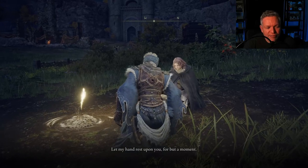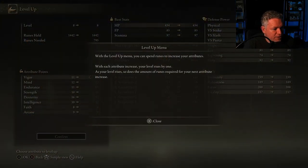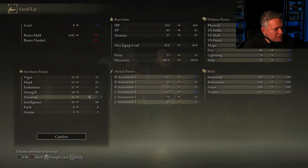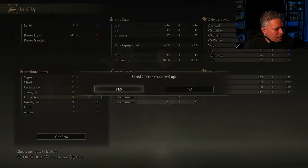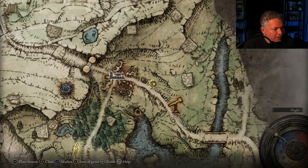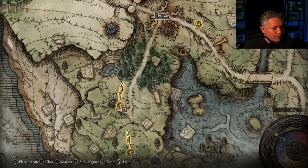If I were to use all the runes I've been picking up in the field, I could possibly level up again. Now we can see the map of Limgrave and see where we've been. We started down here by the church, and I'm going to travel there now. Over here is a really interesting character — she has two faces, which is interesting, and you'll find out why if you go on her quest line.